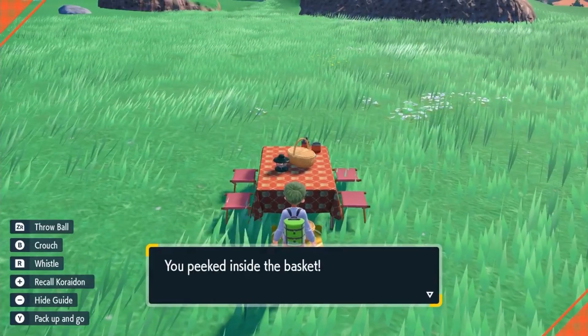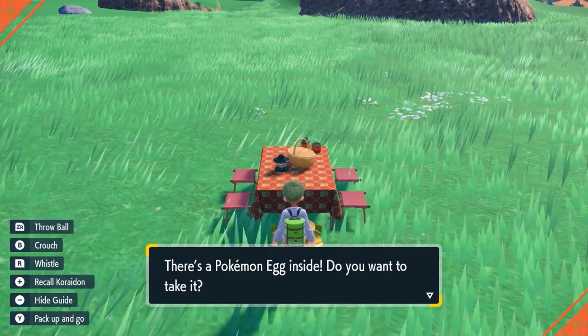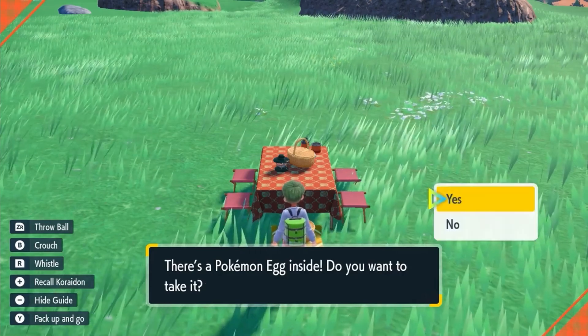Another thing we got from Picnics that's not fully explained: this is the first time we're seeing Pokemon eggs in Scarlet and Violet. While at your picnic, you can apparently randomly find eggs in your Pokemon basket. Is this the new breeding mechanic? We don't fully know yet, but there's no daycare mentioned — you just get random eggs in your picnic basket while adventuring with your Pokemon.